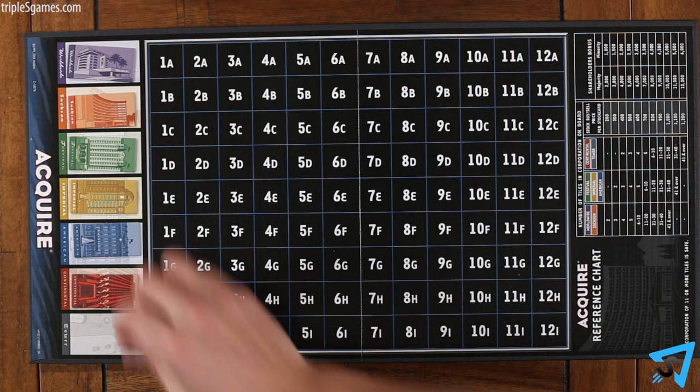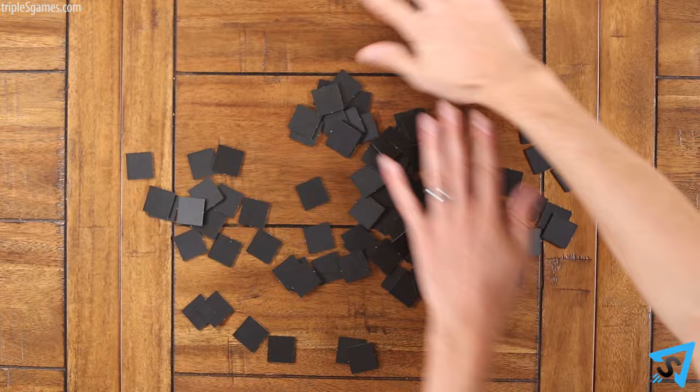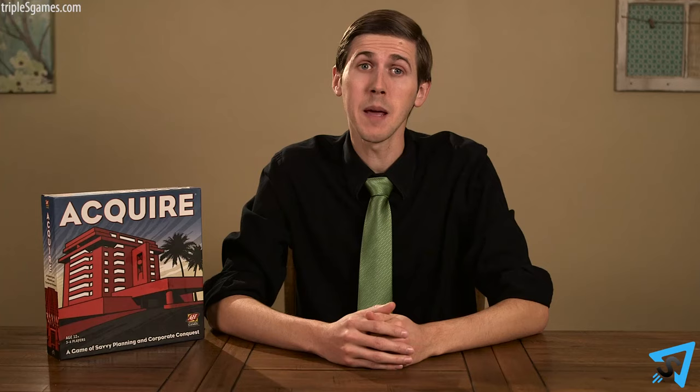Lay out the game board and give each player a tile holder. Place the hotel chain markers face up on the edge of the board. Mix up the tiles face down on the table where all players can reach them. Choose a player to be the banker. If no player wants to be the banker, put the stocks and money where all players can reach them. The banker keeps the bank money separate from their own.